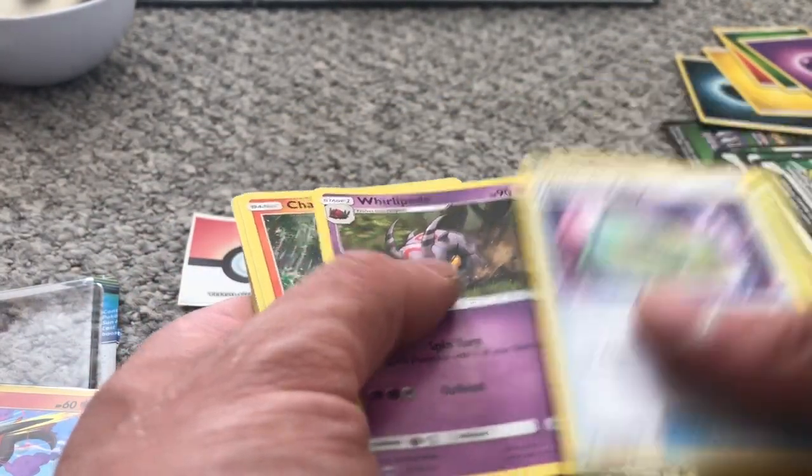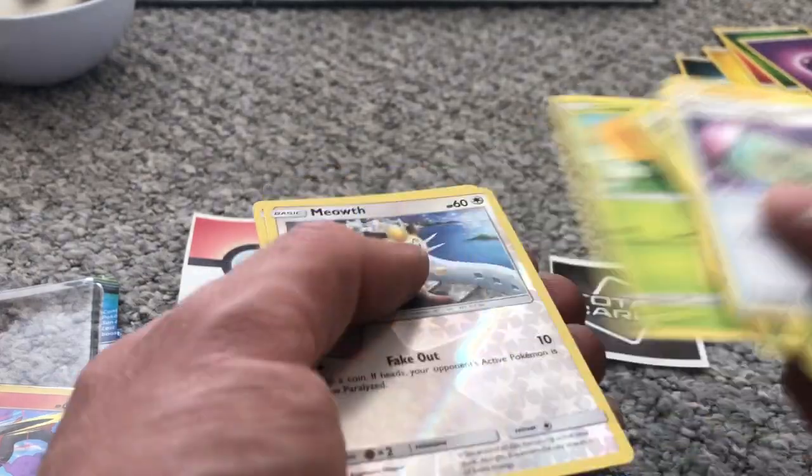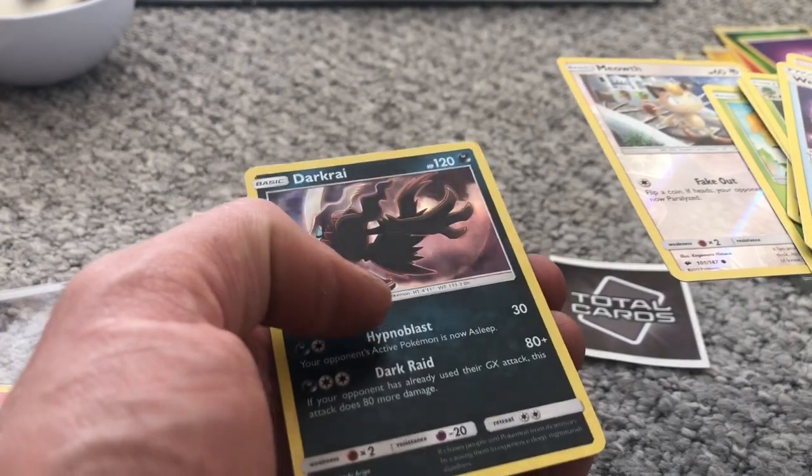Weakness Policy, Simisage, Whirlipede, Charmander, Oddish, Sawk, Porygon, Caterpie, Meowth Reverse, and Dhelmise.